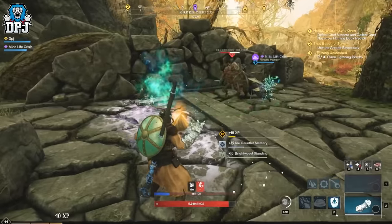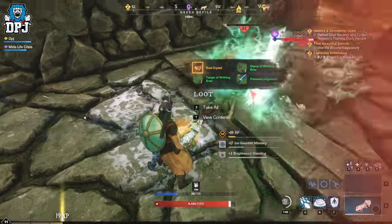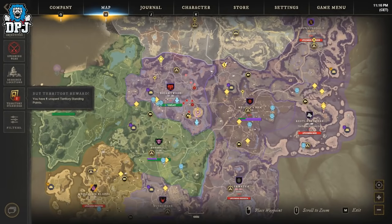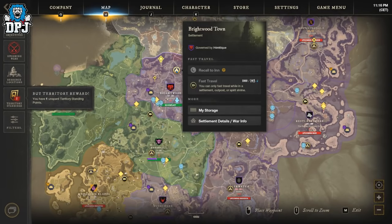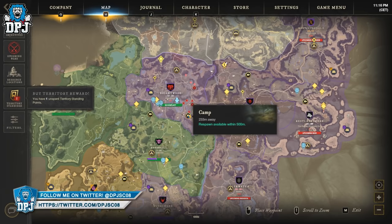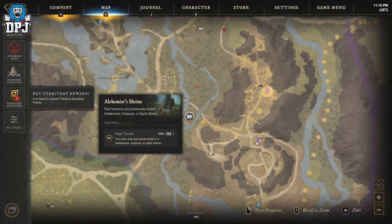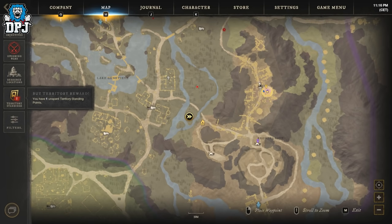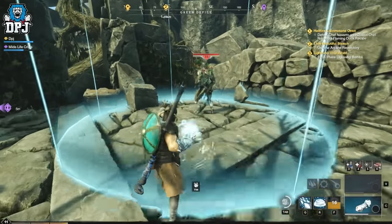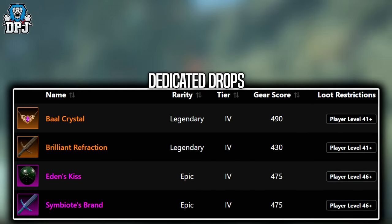First we have Maldu Soldier of Balight, who is a level 33. His spawn location you can see on screen now. This dude is an easy-to-kill enemy and spawns back in every minute. He has 2 dedicated legendaries that can drop here, plus the rare chance of those world drops also. This is a great farm.